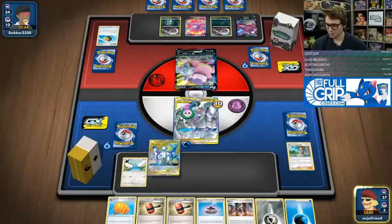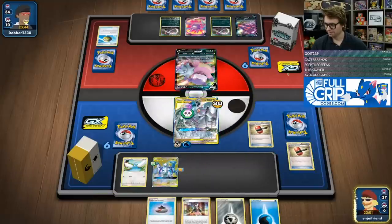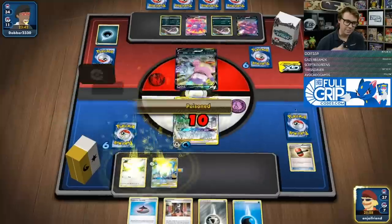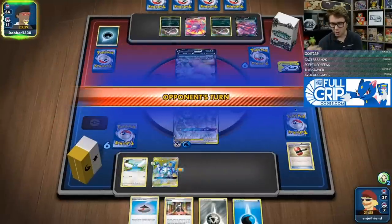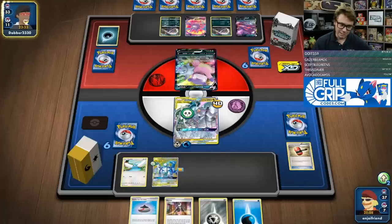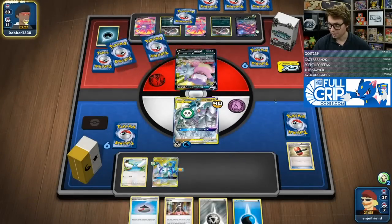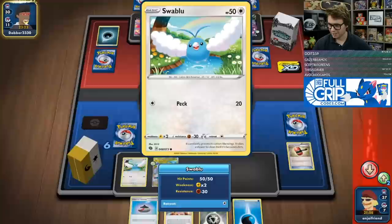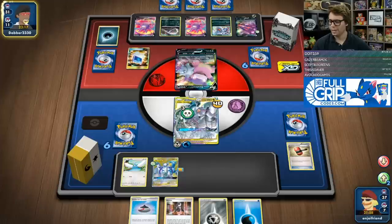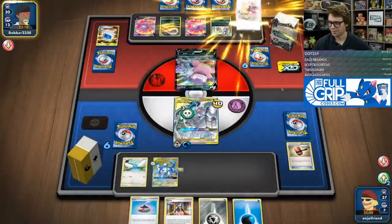We go Alter Creation. Just in case my opponent Marnies, I want to have this second ADP down. I don't want to evolve into Altaria yet because then I turn off my own Green's Exploration — especially important after a Marnie. I'm probably going to Marnie them next turn, so I'm going to save the Swablu as a Swablu. Then we're just hoping I can eventually knock out some of these two-prizers and take three prizes on them.